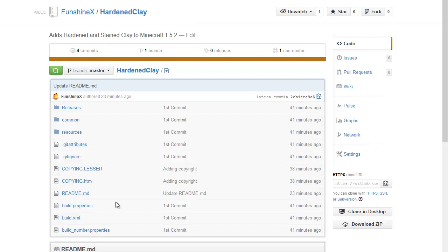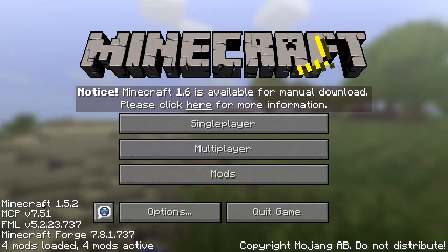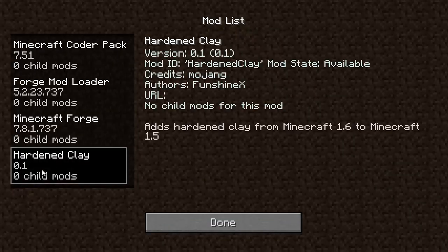Just drop it in your mods folder and it'll work. Let's go see it real quick just to prove that it works. Let's get Minecraft open. So, to prove I am in Minecraft 1.5.2 — and Forge 737, there's your answer right there. If you look at the mods, I've got Hardened Clay.